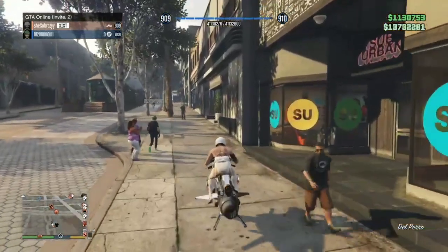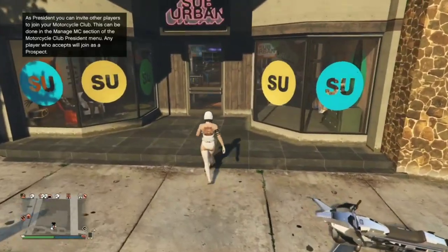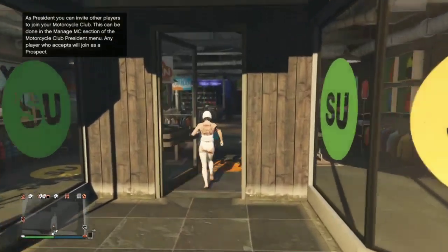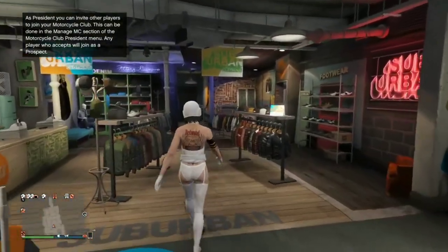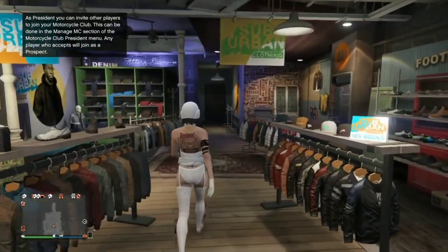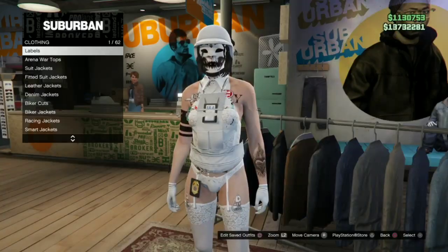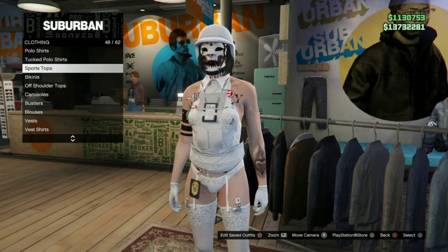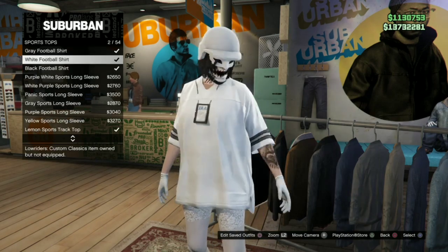Hey everyone, thanks for stopping by my YouTube channel. In today's tutorial I will be showing you guys how to put long sleeves under your jersey tops. Just a FYI, doing these clothing glitches will not have you losing any current outfits. So let's get straight into it. You do want to go to sports tops and pick out any football jersey of your choice.